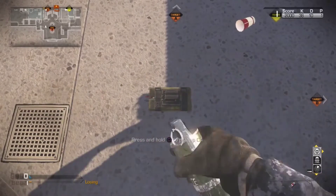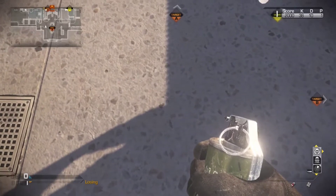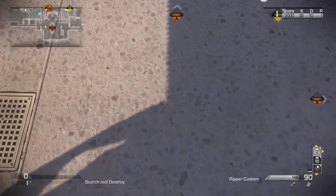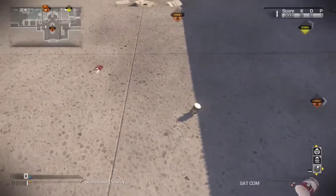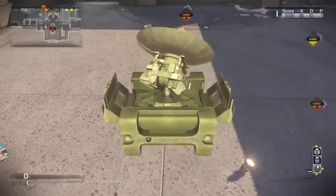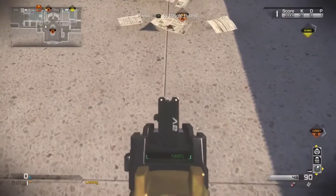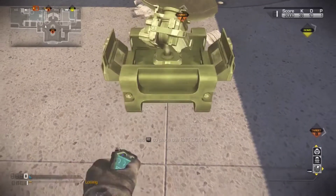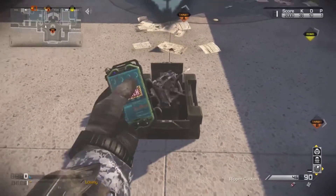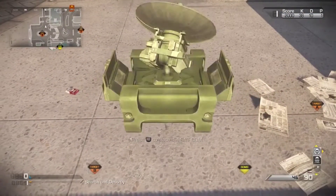If you want, you can do the fake decoy care package glitch. As soon as I threw down my fake decoy care package, I'm just going to line up my Statcom with that fake decoy care package. After I line it up, I'm going to place it down right where those newspapers are and right where that line is — right in the middle. I just wanted to make sure the Statcom is just right so I can make my care package glitch the way I wanted to.